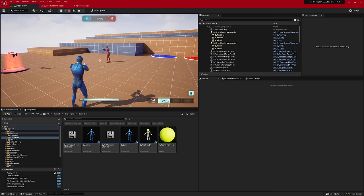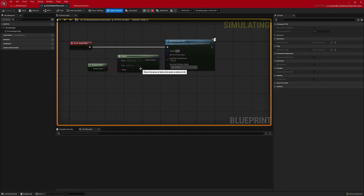By default in Lyra, cosmetics are chosen via a pick random character component added to each of the experiences. This component chooses a character part to use at the beginning of the match, and it's persisted because it's on the controller, which doesn't respawn when you are eliminated. So it's just randomly picking between Manny or Quinn. You can change this so that it picks from a larger list, always uses a specific character, or reads from user settings if you want to allow players to choose their preferred character in the front end.